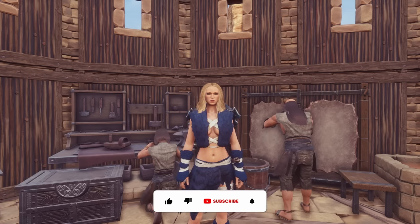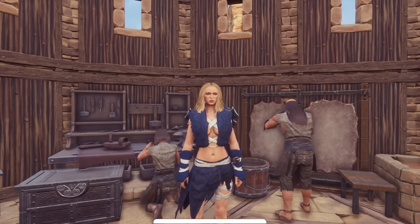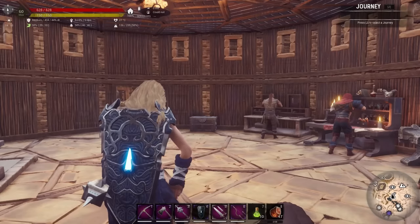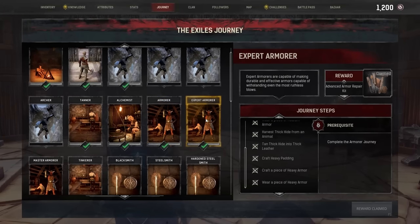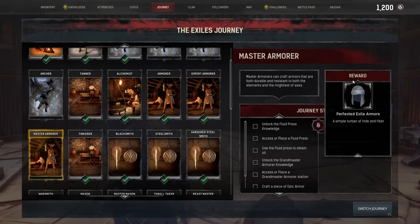So in this episode we're going to start moving into the epic tier and we're going to look at epic armor and epic weapons. To help us with that we're going to follow the two journey steps that come along with that. If we take a look at the journey guide — because we've completed armorer and expert armorer — that unlocks master armorer, and the reward for completing that is perfected exiled armor.